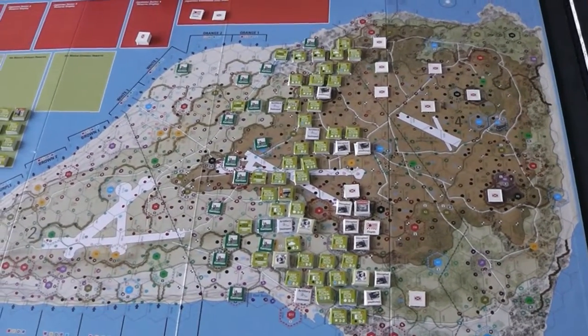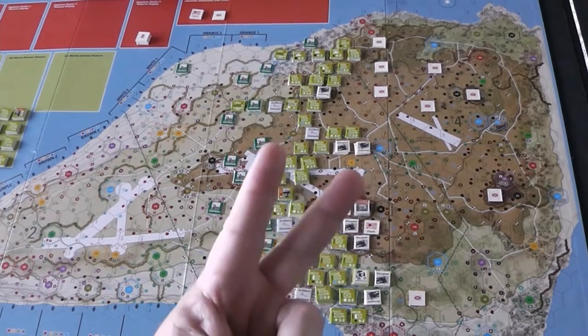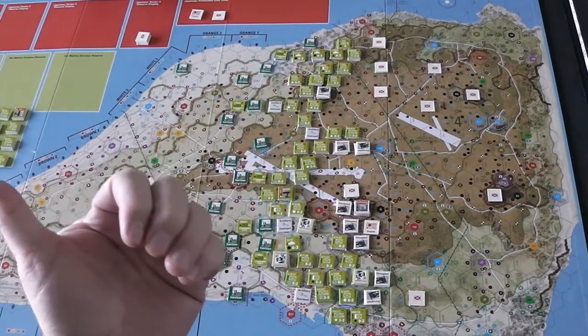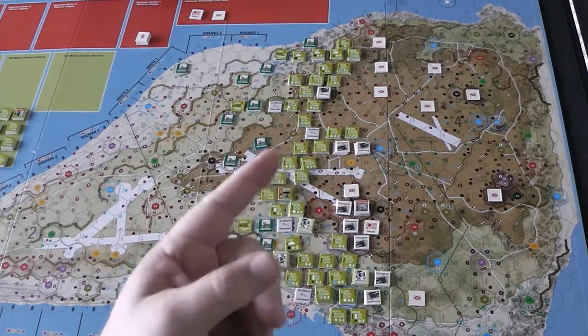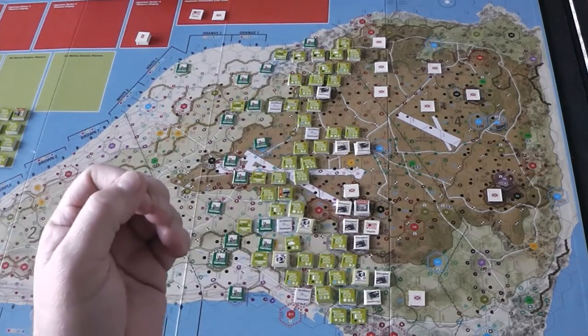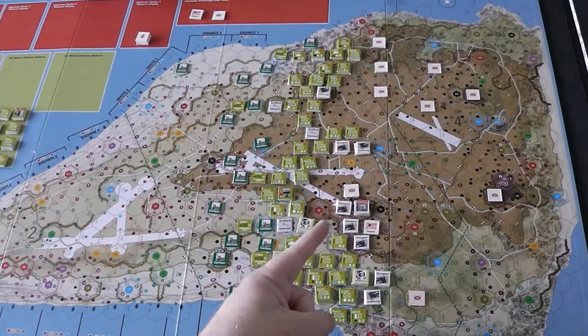My 5th Division is sitting at 29 replacement points and my 3rd Division is sitting at 35. 3rd Division only has 2 regiments out there because the 3rd Regiment of the 3rd Division is still off the table — I have not decided to bring them in. So they're losing points less frequently, but there are fewer units out there. It's starting to get low on those. 5th Division sitting at 29 is starting to get a little worrisome.